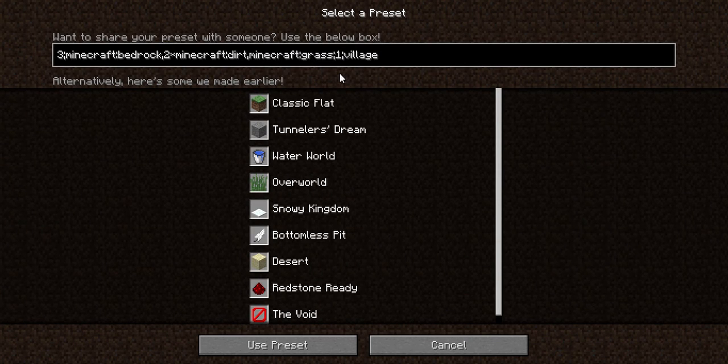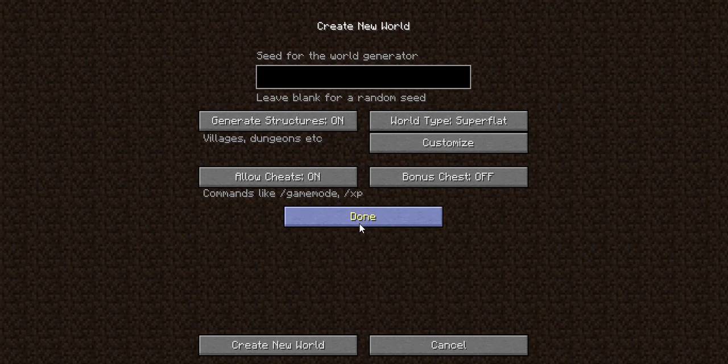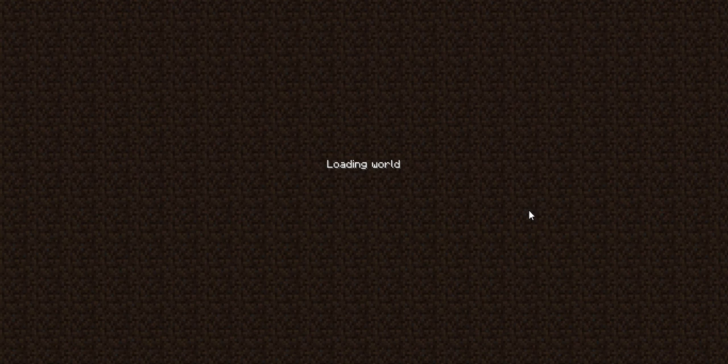So yeah, let's get rid of all of this and I'm going to change this to sandstone. This is going to be 60 blocks worth of sandstone. Now I'm going to create the world and I'm just going to try and do this.